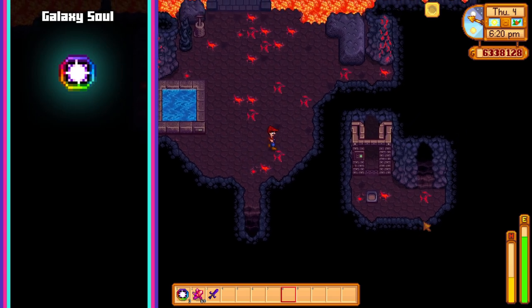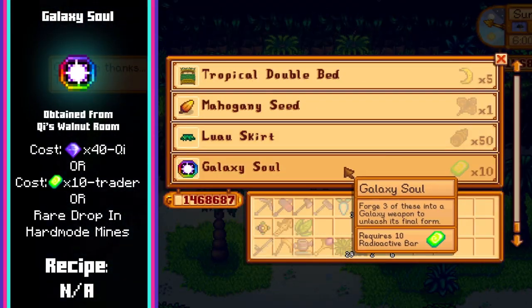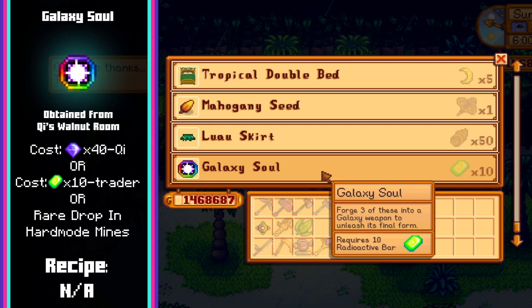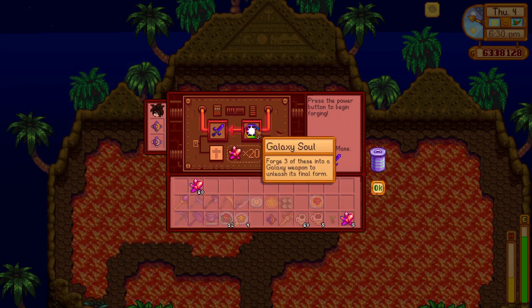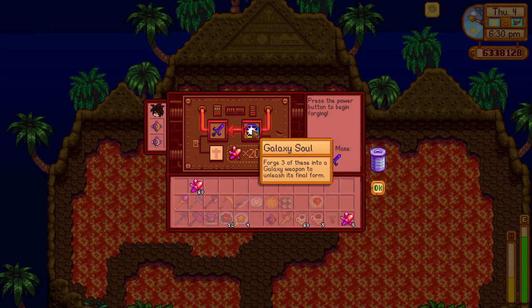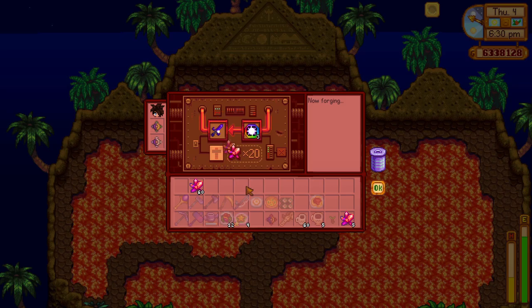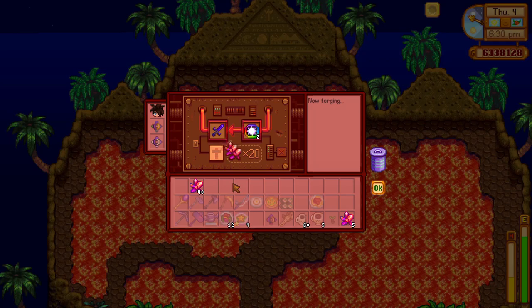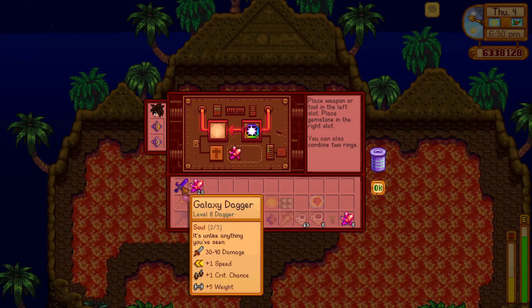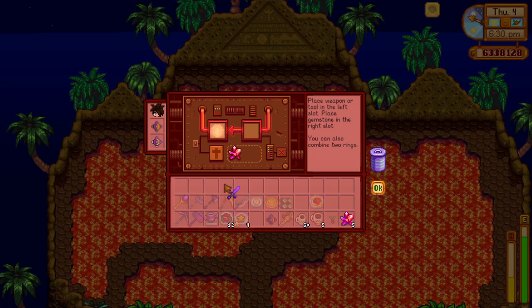Next up is the galaxy soul, which can be bought for 40 gems from Key, traded for 10 radioactive bars on the last day of the month from the island trader, or rarely dropped from monsters in the hard mode version of the mines. 3 galaxy souls are needed to upgrade your galaxy weapon into an infinity weapon, which is the strongest weapon in the game. To do this, take 3 souls to the volcano forge at Ginger Island along with 60 cinder shards, place them in the forge along with your weapon and hit the forge button until all 3 souls are consumed. Upon consuming the third soul your weapon will be transformed, retaining any enchantments it had and getting a significant stat increase.